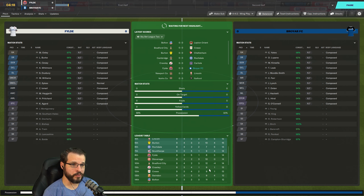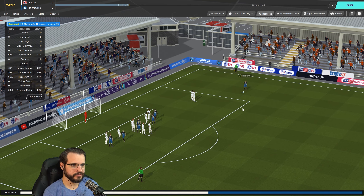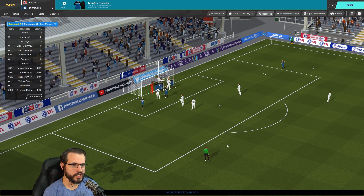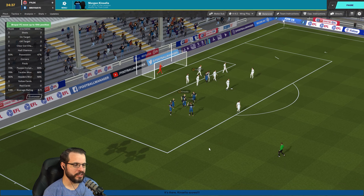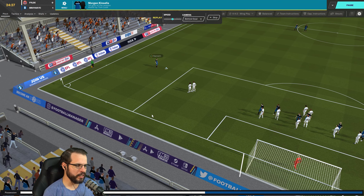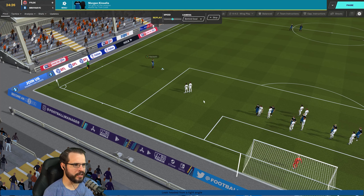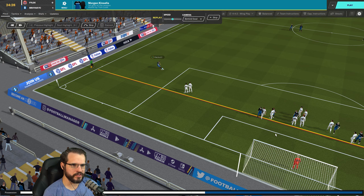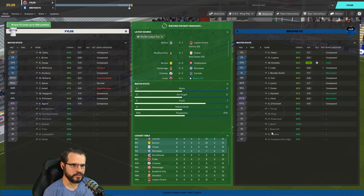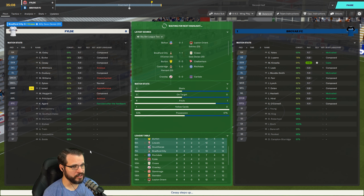Alright guys, come on — we've beaten these guys once already, just two games ago. Same formation, slightly different players, slightly better midfielder. We get a free kick from Hackett. And Kinsella scores! Wait — was it actually Lynch or Leak who got on the end of it? It looked like Leak and Lynch both went up for it, but Kinsella was the one that slid it in. We might technically have been offside, but we kept it. I'll take it — I've had a couple of offside calls that went against us when we probably weren't, so I guess it evens out.